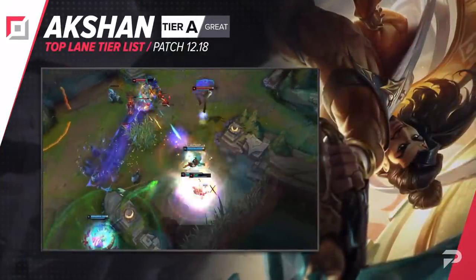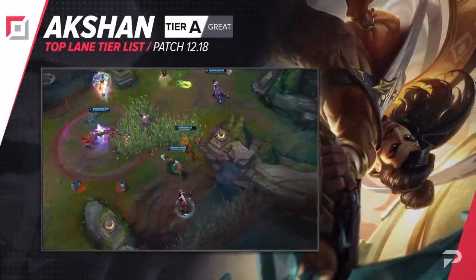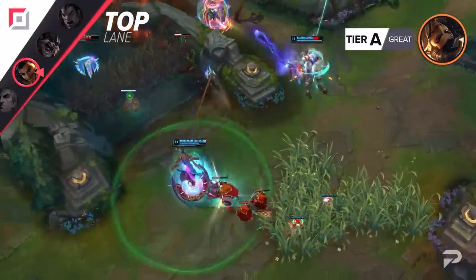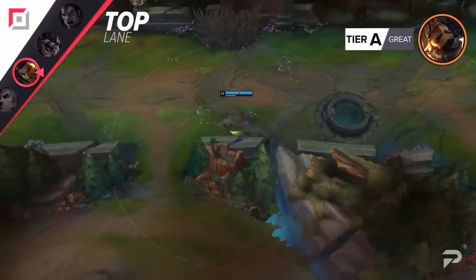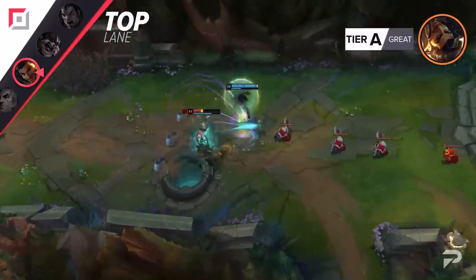Urgot drops down to the A tier. He's basically right on the other side of the coin from Swain. Urgot actually does better the more bruiser-heavy the meta is — he does a great job of shutting those guys down, and once they're behind, they're pretty useless until way later in the game. But most of our S and OP tier champions right now can either fight back against his early game bullying attempts, or can at least survive the laning phase and be more useful later, even with a bit of a deficit.